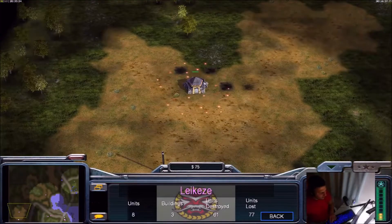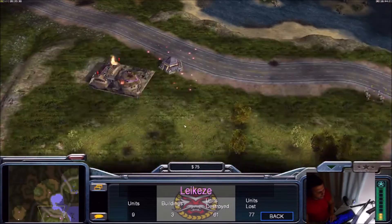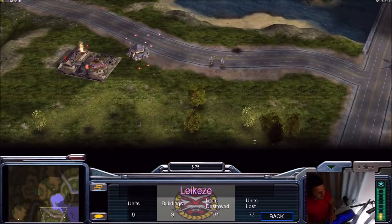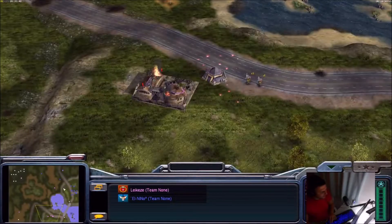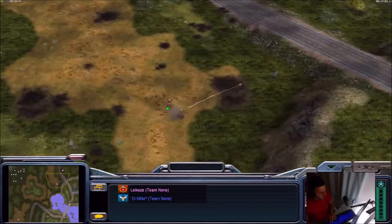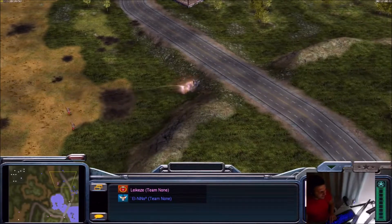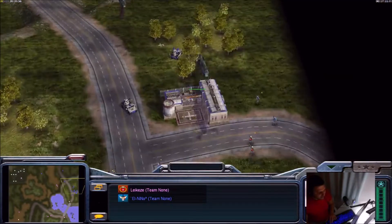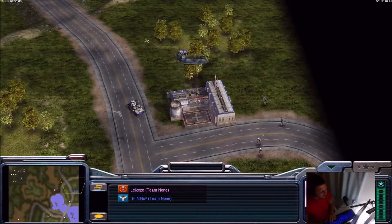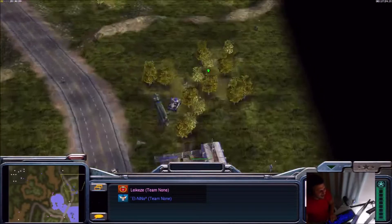We don't need the bunker anymore, so Legacy should consider selling it. Two tank hunters from Legacy appear, but the ranger with flashbang will take them down. The lotus from Legacy is right here just chilling, waiting — as if to say 'come attack me, I'm waiting, and then I'll steal your supply center.' This is actually quite possible. I'm just imagining what they might be saying in chat — basically inviting each other to attack.